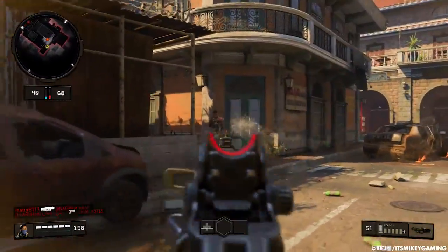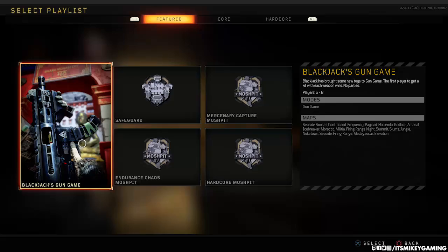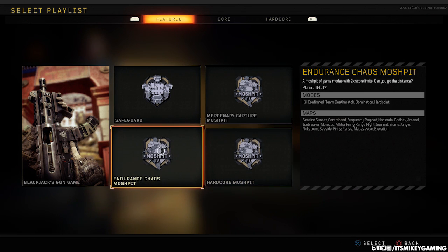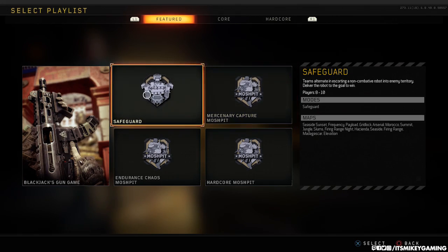For the featured playlist, they brought back Blackjack's gun game, and in that gun game the Cap 45 is in there. They've added hardcore mosh pit, endurance chaos mosh pit is back, mercenary capture mosh pit, and safeguard are added to the featured category.